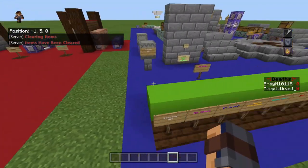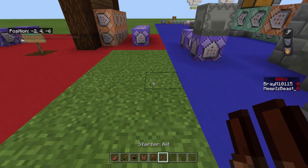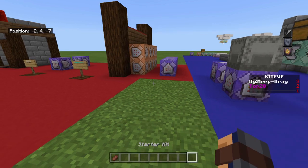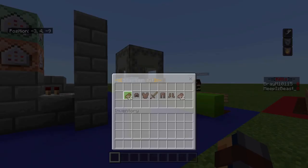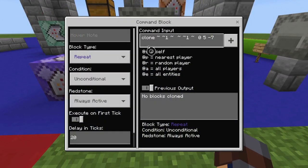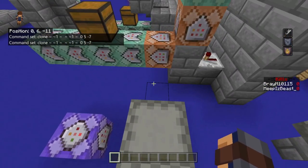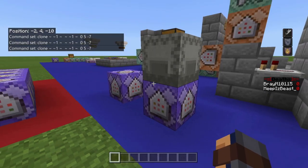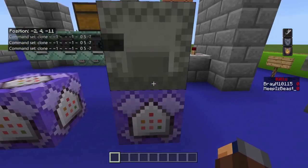The first one is the starter kit. The way this works is you go in, you get your starter kit. When you die, practically all the stuff gets deleted. It constantly clones so everybody else can get it as well. The way it works is cloning the block above it — the tilde right here — cloning that area which is the one block above it into this block. That's repeat unconditional always active at 20 ticks, which makes up one second.